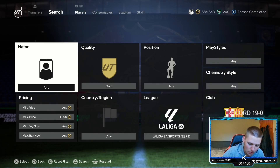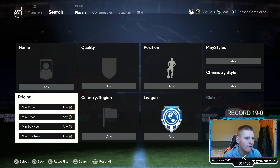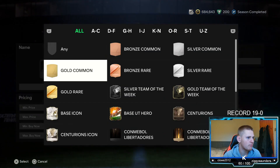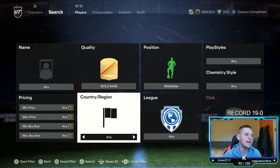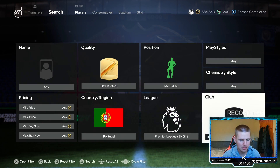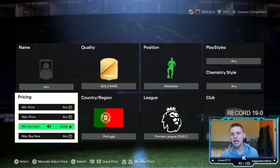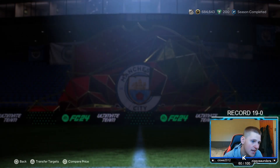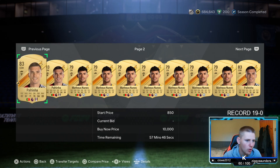We're going to jump into the second one right now, which is actually the first high budget method. It's going to be gold rare, position midfielder, play style and chem style leave at any. Nation, go down to Portugal, and then league, go down to the Premier League, and club leave at any. Once you've done that, you basically want to go to the min buy now and go to 10.25K. If you don't know why, it's basically to get rid of the non-walkouts, which are Mateus Nunes and Paulinha. So as soon as you go to 10.25K, they can't pop up.